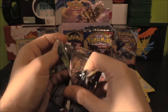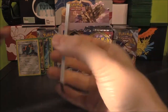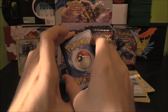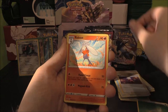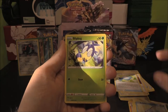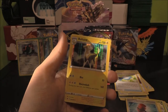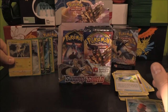Snorlax pack. Four. Lightning? No, it's Grass. Grass Energy. We've got a Beedrill, Raboot, Rare Candy, Minccino, Sobble, Blipbug, Baltoy, Wooloo, Crushing Hammer Reverse, and a Boltund as our Holo. Very nice, very, very cool.